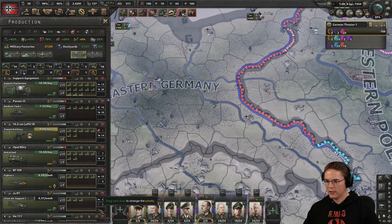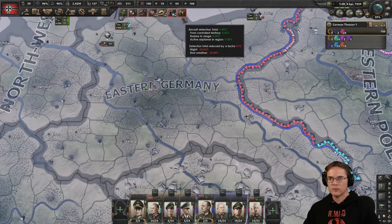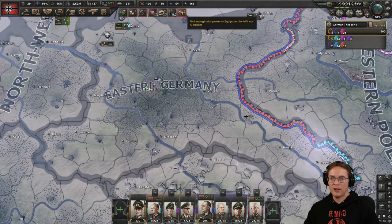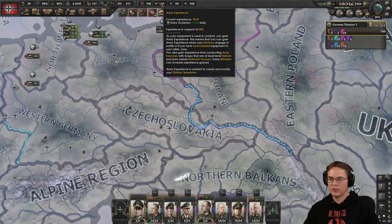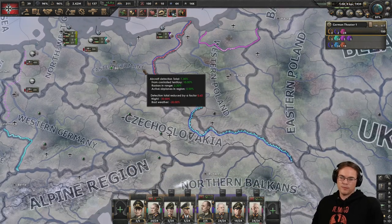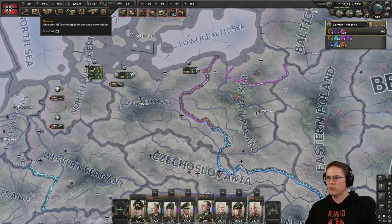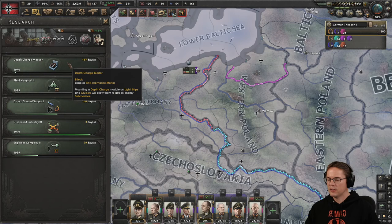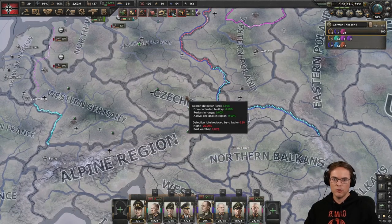I feel like I want more fighters and close air support. Let's put more fighters in there — these are the guys that are going to get shot down faster. Not enough manpower or equipment to fulfil our garrisons. We need to make a garrison division. I don't have enough army experience for this generally — this is a cavalry division without any of the support apart from military police. We don't have the military police yet — we can add that in at a later date, it's not overly important.